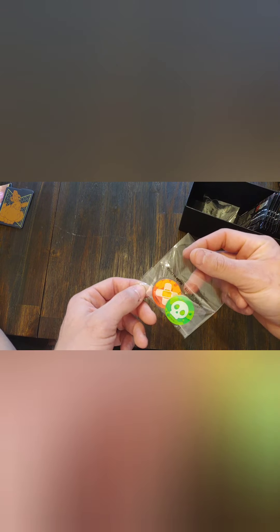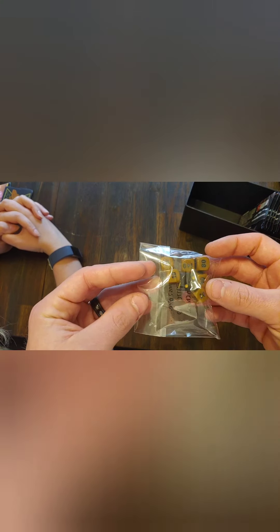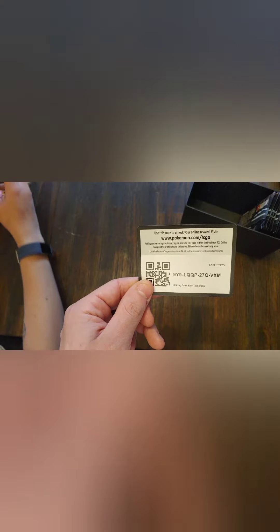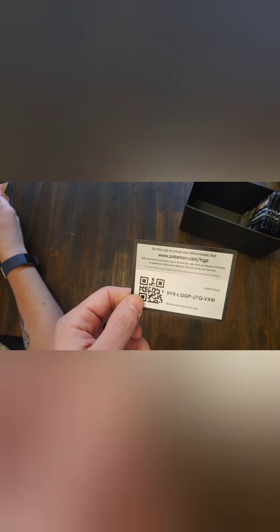Then we've got our poison burn counters. And then, the most displeasing thing about the box in my opinion — these dice. Look at these, they look like poop. They're poop dice. Why would you make the color of these dice this really, like, shit brown? And then for those of you still watching, a little code here for you guys — hopefully you get some good digital pulls. Definitely consider liking, subscribing, and hitting that notification bell so you know when these videos go live.